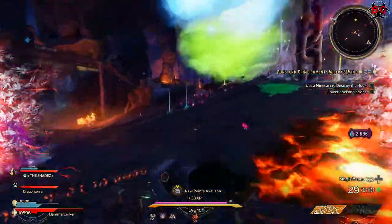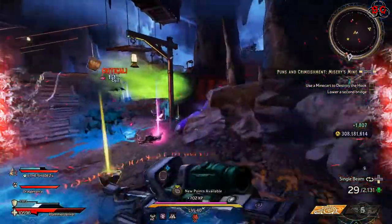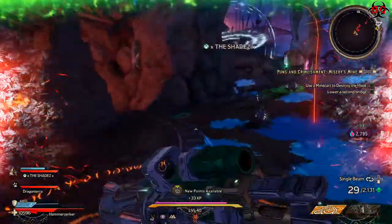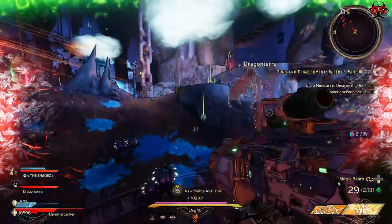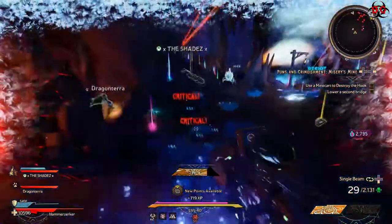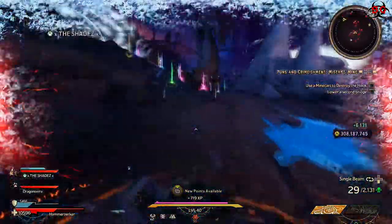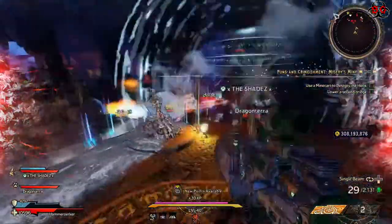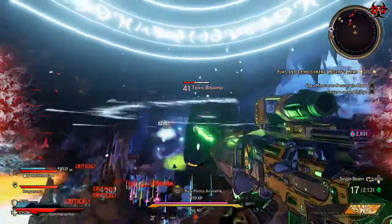Here we are again, dropping down and running around picking stuff up. There are two soul chests in this room as well. If you are playing on chaos mode, each crystal gives you three crystals, so grabbing both of those chests will give you nine each for a total of 18.